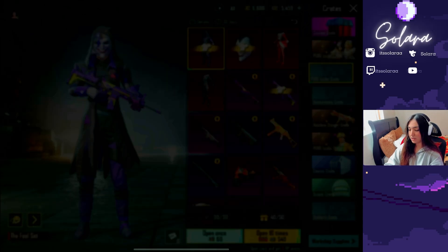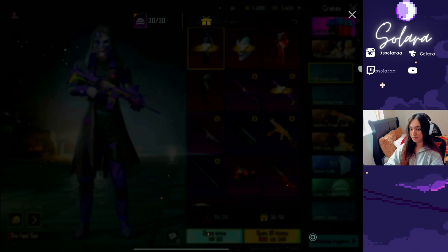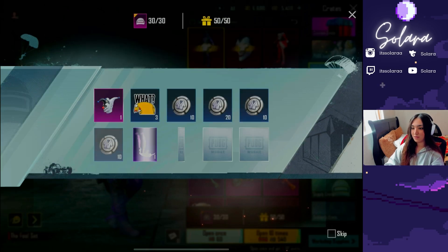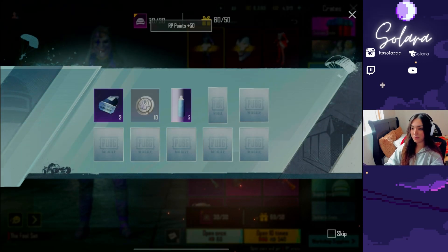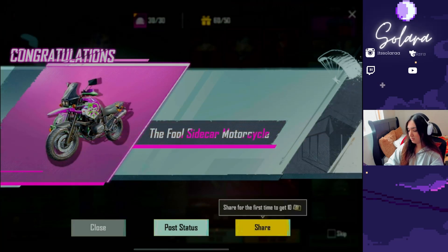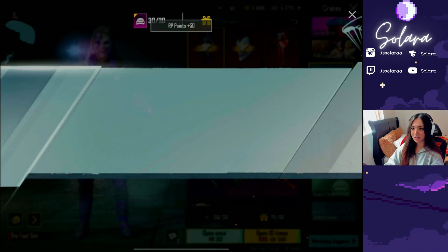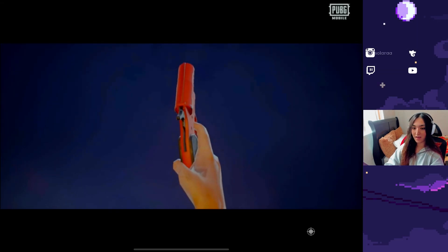We got the Queen of Wrath headgear — this is the headpiece I didn't have. The Joker of Clubs headgear. Let's just keep going. We're not even gonna open the gift box until the end. We got the full sidecar motorbike. Hopefully we get weapons without having to open the boxes. I'd rather have the outfits, to be honest.